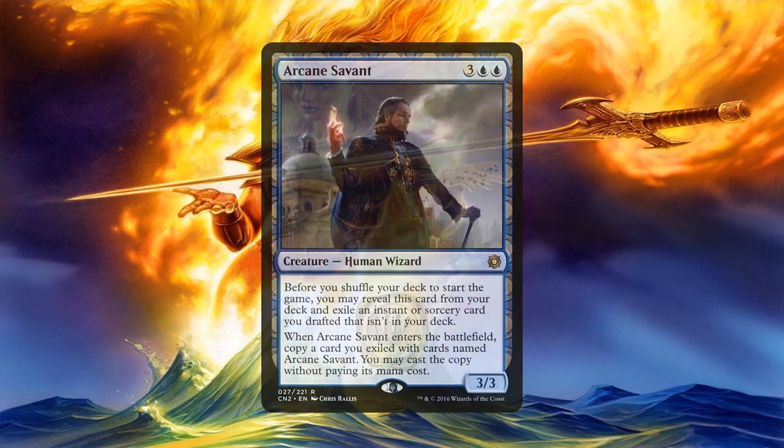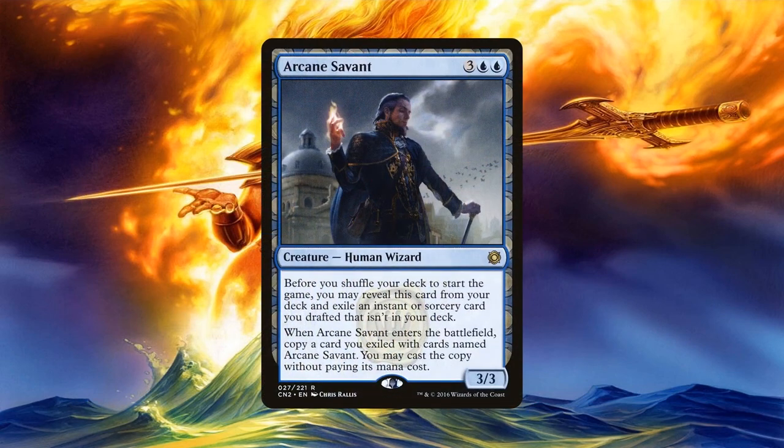Arcane Savant is a pretty busted wish effect that actually works before you even start the game. Before you shuffle your deck, you reveal it and then exile an instant or sorcery that you drafted but didn't put in your deck — in other words, your sideboard. The reason it's busted is because you can cast a copy of that spell for free whenever it enters the battlefield. So not only can you exile an instant or sorcery outside of your commander's color identity, but you can cast it for free, bypassing having to generate the mana to cast it. Any bomb you drafted outside of or even within your colors can be cast for free when it enters the battlefield. Include it in a blinking deck for even more debauchery.